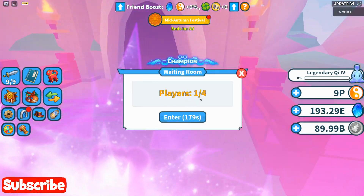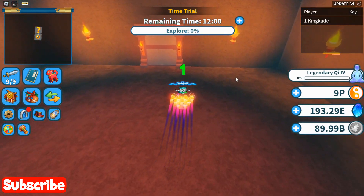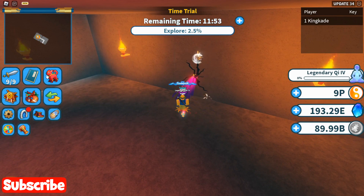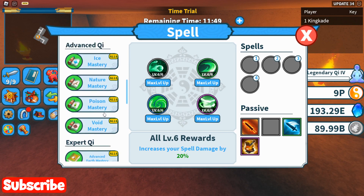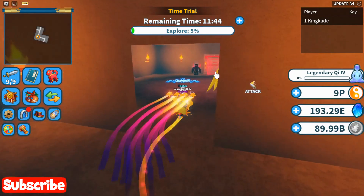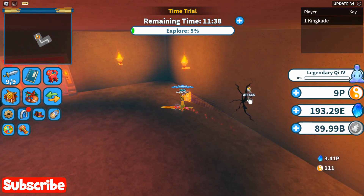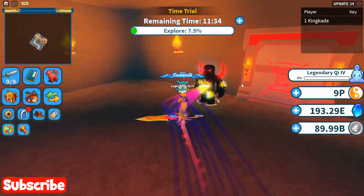The biggest challenge is probably going to be defeating the bosses in there, so we don't need to worry too much about time. Here we go - two, one - let's pull our mount so we go even faster, break through this wall, and actually we will equip water flow because we're moving really slow. There we go, we're already moving so much faster, and these are actually one-tapping everything right now - that's pretty surprising.